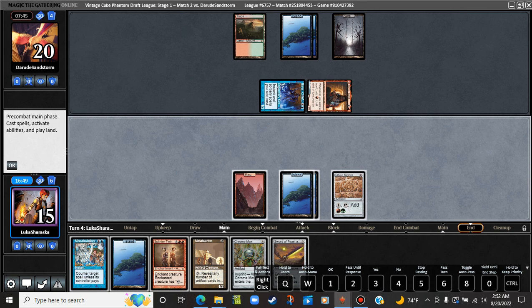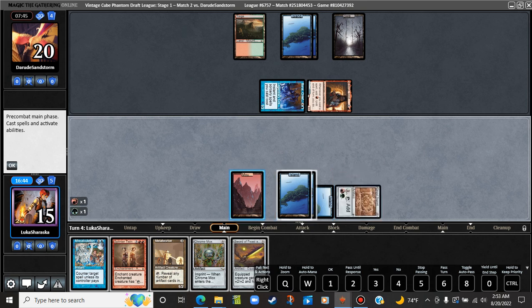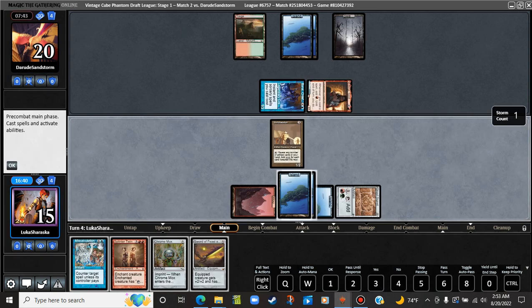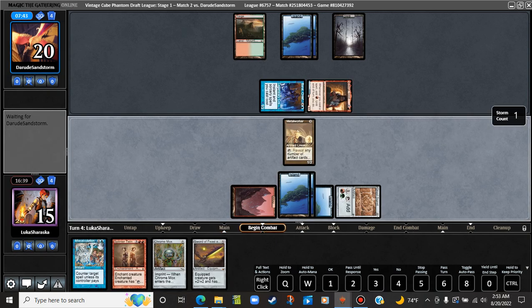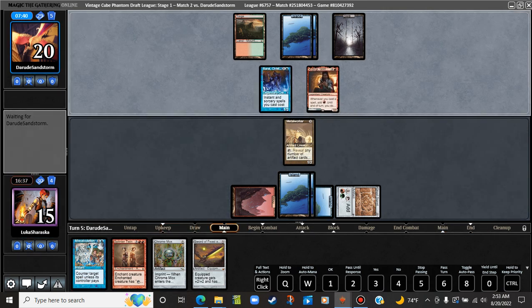We cycle Miscalc — no, we don't. Oof. Well, there's a reason to cycle Miscalc. Metalworker? Safely block the brawl. They have a lot of stuff going on, but maybe they don't have the combo built up in their hand yet. I think that's the only thing really keeping them from pulling the trigger. They need some kind of source of card advantage to really pop off.